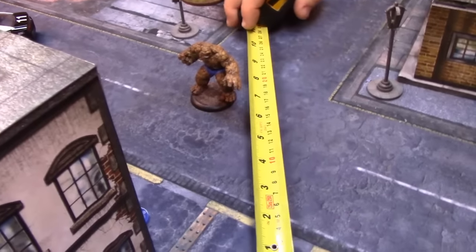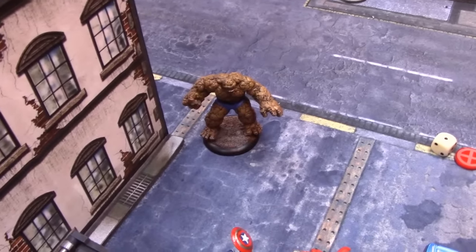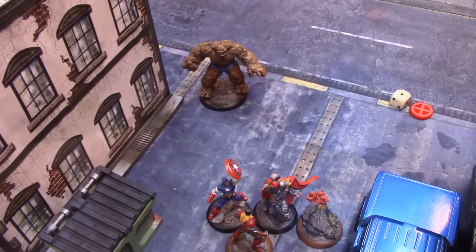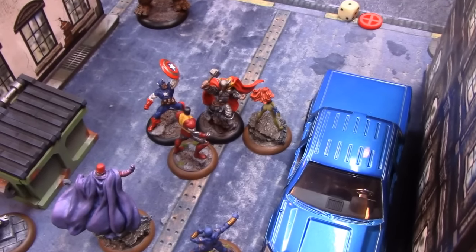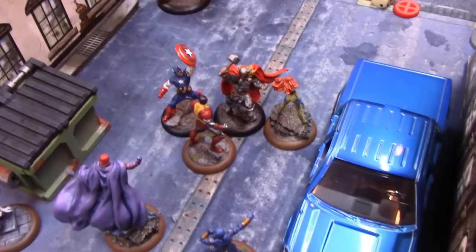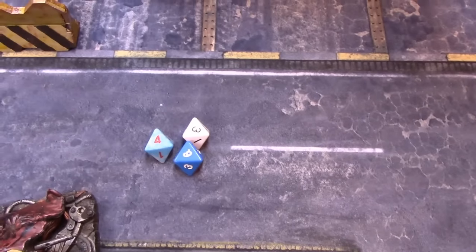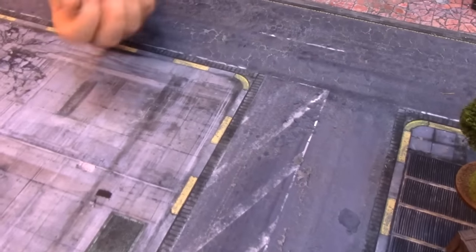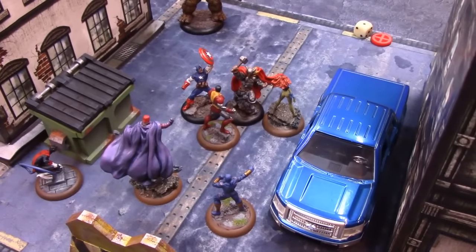Thing is Greg's next activation. He moves up towards the combat using two power, then uses Hard Times — plus everybody within four inches on his team gets plus one physical defense. My next activation is Colossus. He does a crushing smite on Captain America — overloaded. Captain America has 18 physical defense, so I need 12 on three dice. It's definitely a hit — Colossus takes two more damage, and Captain America is put into the red. He needs a stamina test and makes it with a roll of 6.